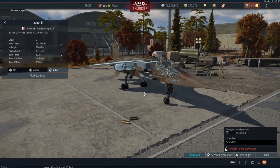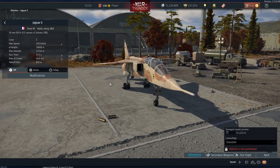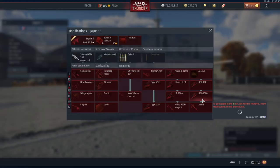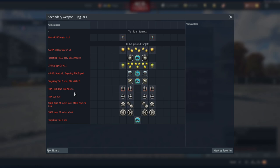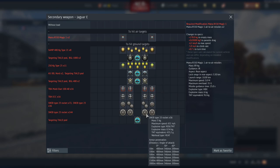Powered by the Turbomeca Adour engines — exactly the same as before. It has 300 rounds on the DEFAs, 150 each, which is quite nice. It's a vehicle that doesn't have a dedicated ground forces lineup but can be used at the highest tiers because it has access to the BGL 1000s. Looking at its menus, you can create your own lineups, and most people bring the 1000s plus the Magics to engage enemies in ground forces.